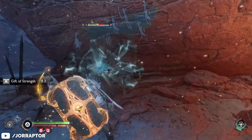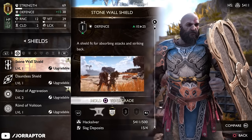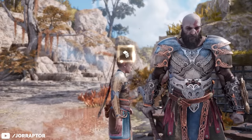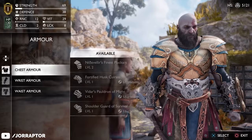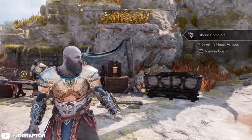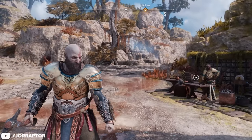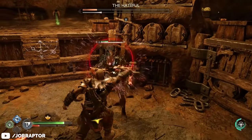Don't be afraid to upgrade the gear you're using — lower level upgrade materials are very easy to get later on, and brand new resources will be required for higher level upgrades anyway. Some armor pieces like the Nidaflir gear items have to be upgraded before you can even use their perk. There's also a funny transmog bug: after crafting the Nidaflir chest piece, if you immediately look at the level 9 upgrade and then leave the blacksmith menu, you'll still see that upgraded look on Kratos — while your inventory still shows the base version. We'll be checking this with other gear items and reporting back in a future video.